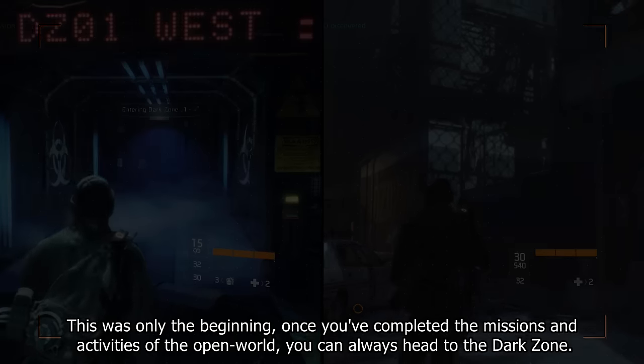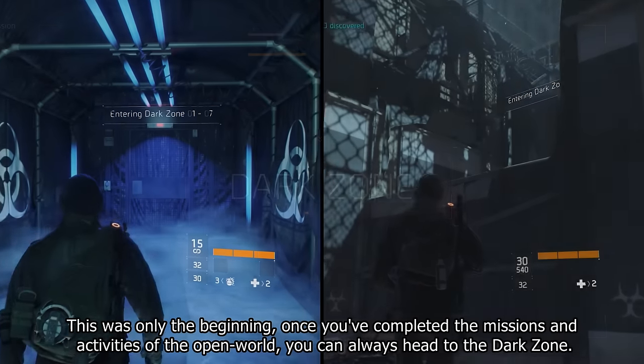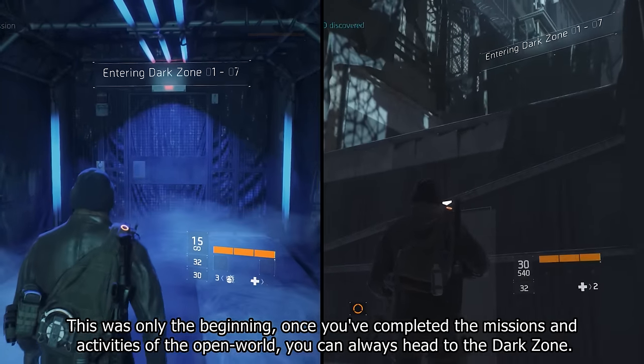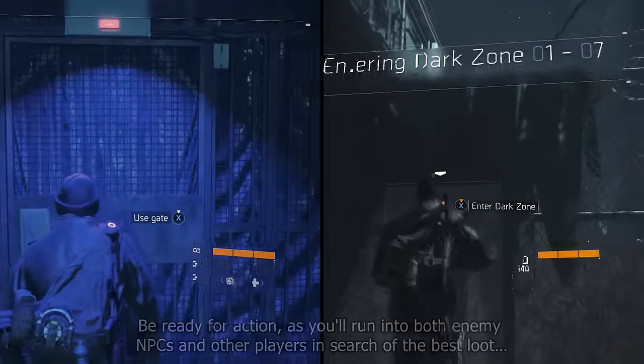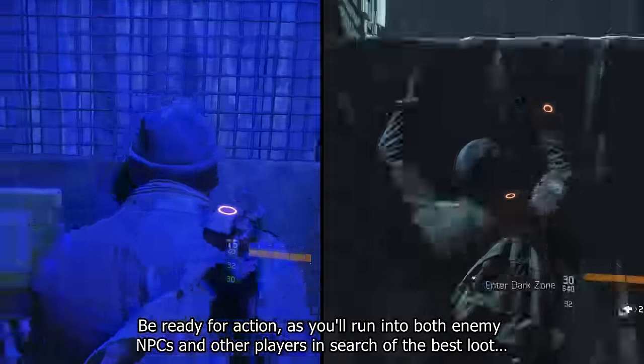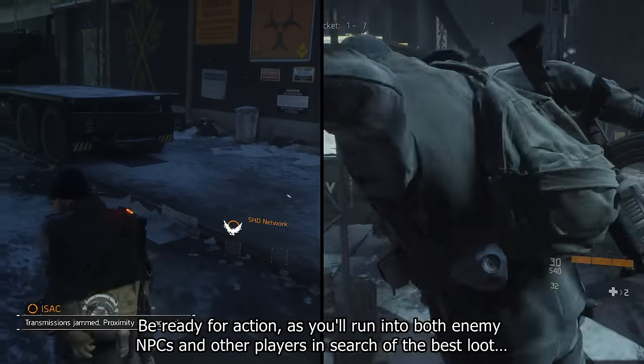This was only the beginning. Once you've completed the missions and activities of the open world, you can always head to the Dark Zone. In the beta, you'll be able to find several entrances. Be ready for action, as you'll run into both enemy NPCs and other players in search of the best loot.